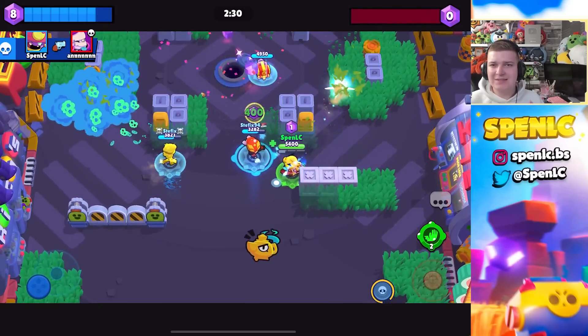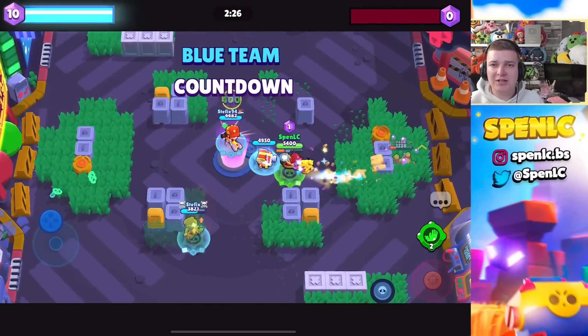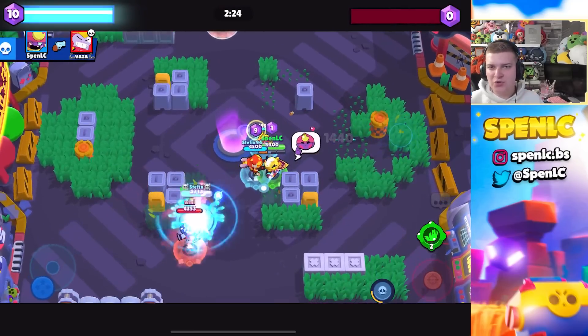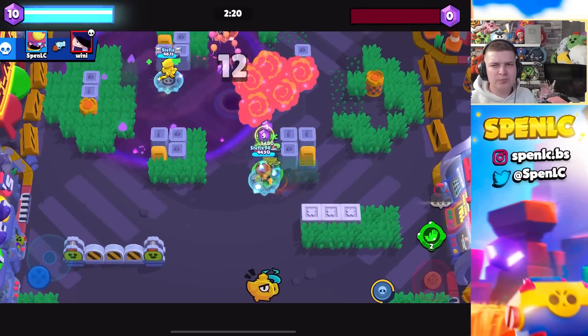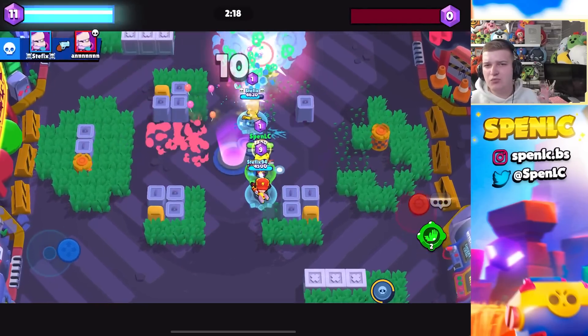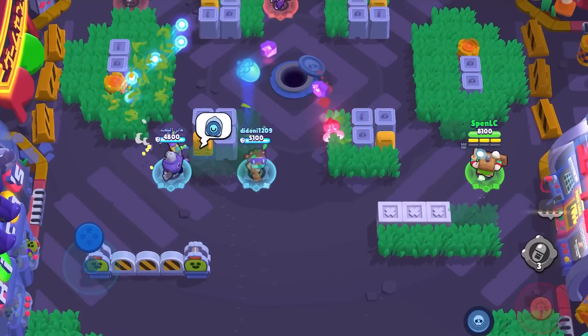Lastly for Gene we have Janet — a little bit of a weird one, but Janet is just a really annoying brawler to face when playing Gene. Not only does she have her gadget which can tank Gene's pull, she's also got a super that can fly away, and even another gadget which can jump away. Janet can be really annoying for Gene, especially considering there's a lot of her in the meta.